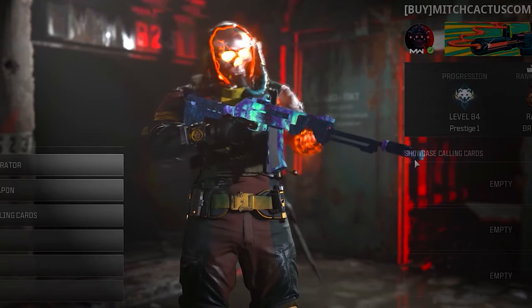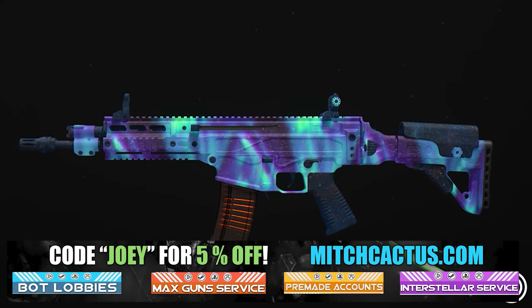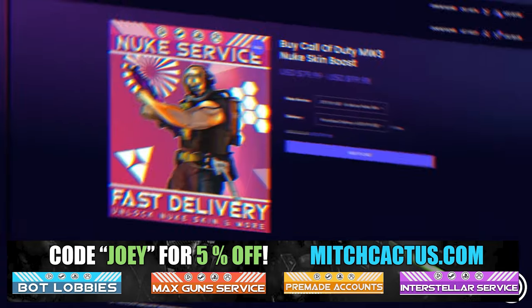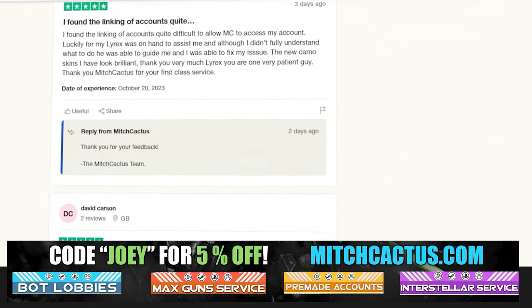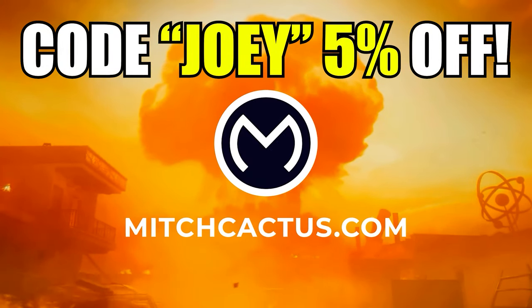Let's take a look at my sponsor MitchCactus.com. He's got a range of services including camos — you can literally unlock any camo in the game from Modern Warfare 3 and Modern Warfare 2. Accounts for sale, zombie schematics, nuke skin boost. Look at all the reviews on the page right now. I highly recommend MitchCactus — over 10,000 customer reviews. Use code JOY for 5% off. Links in the description.